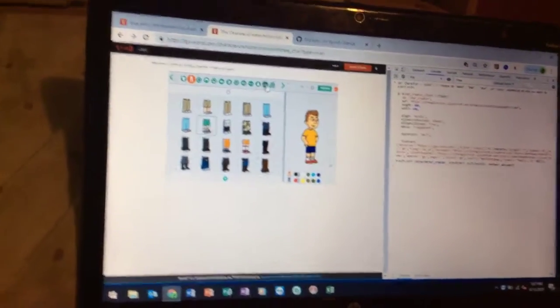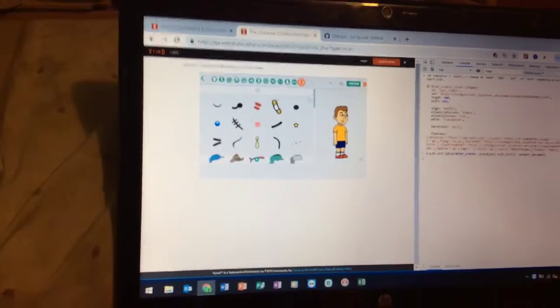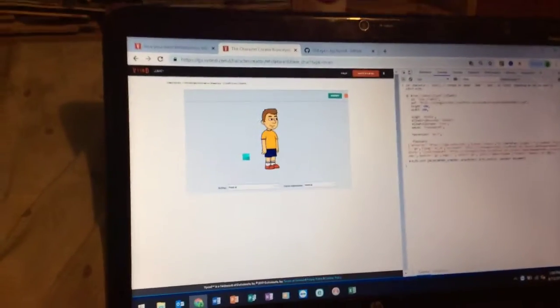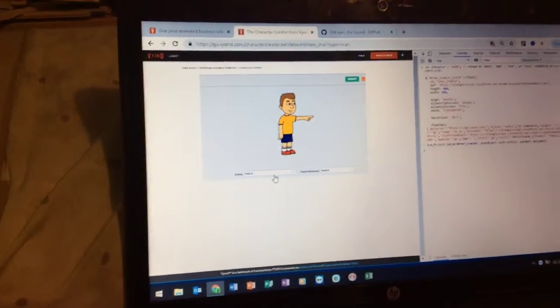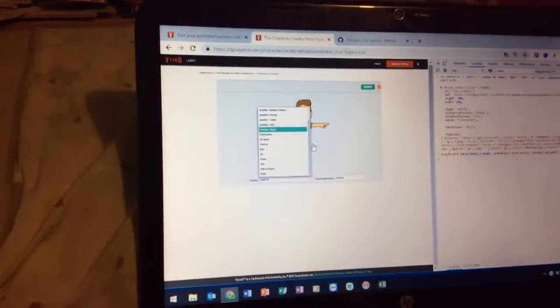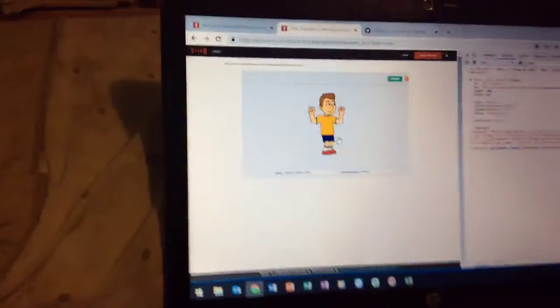And then if you want to add anything, you go here to preview. And if you want to do anything for his action, you can put him to point or add somebody. I'm not going to save this because I already made him — I'm just showing you guys the steps. If you want to make him happy, hit it — there you go.